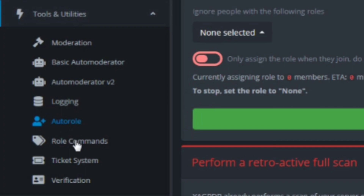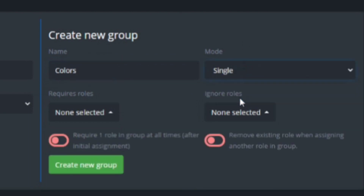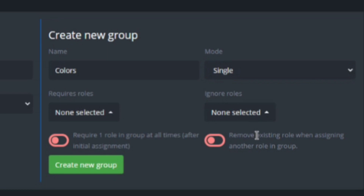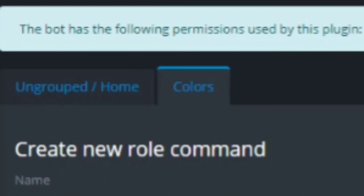Go to Role Command and create a new role group. I'm going to call this group 'Colors.' Setting it to Single means it can only assign one role at a time — so you can't have 50 different colors, just one. You can require roles, like requiring someone to be a member before they can get a role. You can also set ignored roles — for example, if you don't want mods to get color roles because it could mess up your coloring system, you'd put mod there. Create the new group under Single, and you'll see a new tab in the manager called Colors.